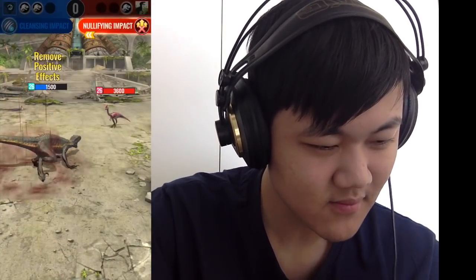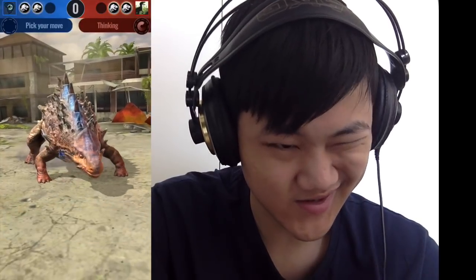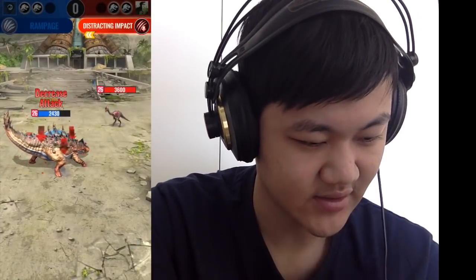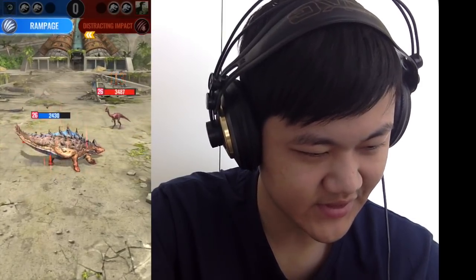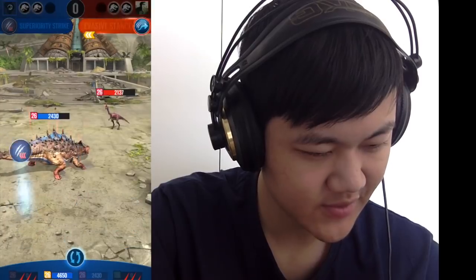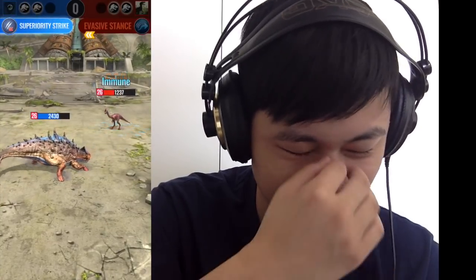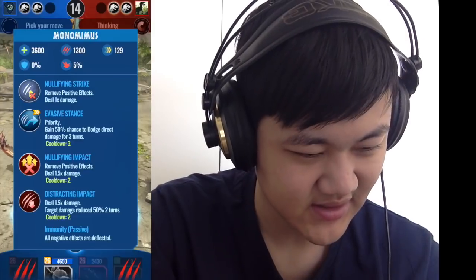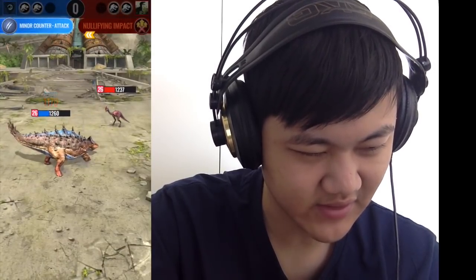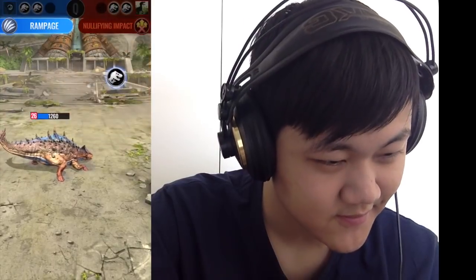The impact move just kills Indoraptor. I'm gonna use null impact just in case they try to evasive stance, which makes zero sense in that situation. I forgot about distracting impact — I should have used superiority but oh well. At least I get rampage on turn 3 again. Oh that was a lucky crit. Evasion — well that's his best bet at the moment. Monomimus's low HP really needs that RNG on the evasive, unlike Indoraptor — Indoraptor doesn't really need that at all. Oh, guess he was unlucky that round.